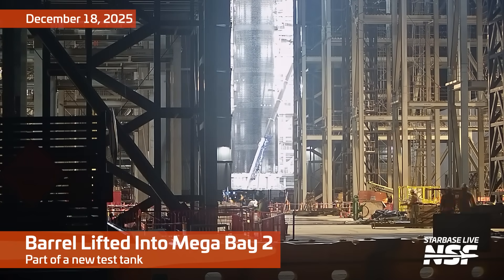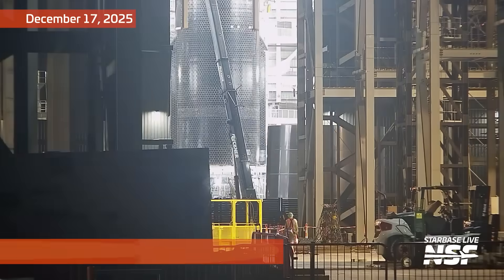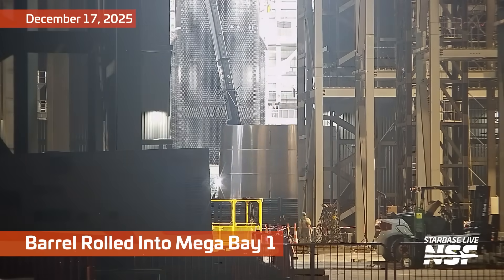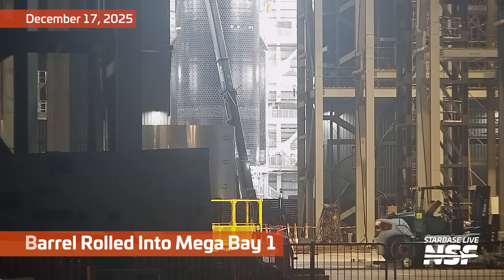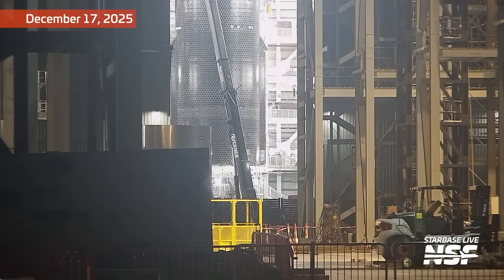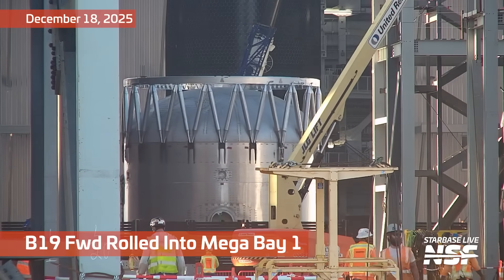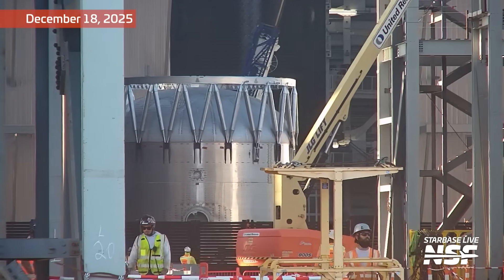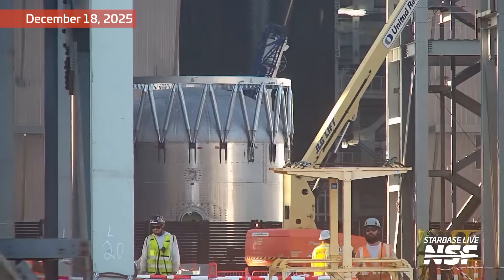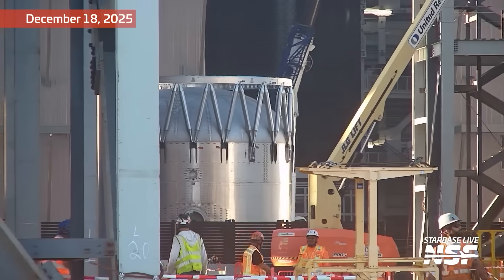We're going to bring a barrel around — they got close to that ship, maybe it's just perspective. As the ship is sort of tucked into the back of the bay there. We're going to roll another barrel into Mega Bay 1. Are they stacking a test tank? This one's labeled for the booster — this is B-19 forward. You can tell it's the forward because it's got the crown on it, that goes on top of the booster with that hot staging strut assembly, hot staging ring, whatever you want to call it.